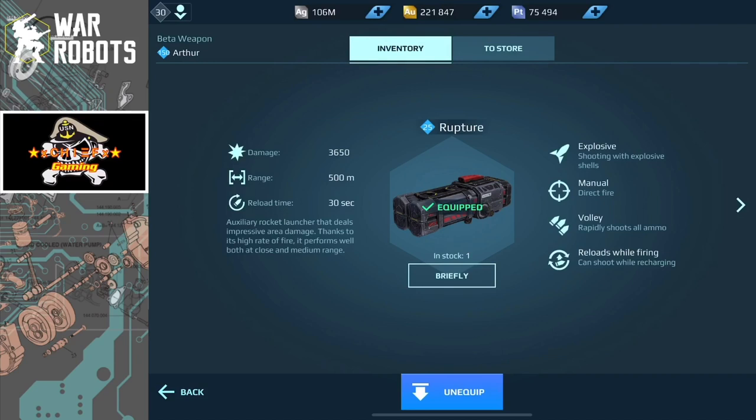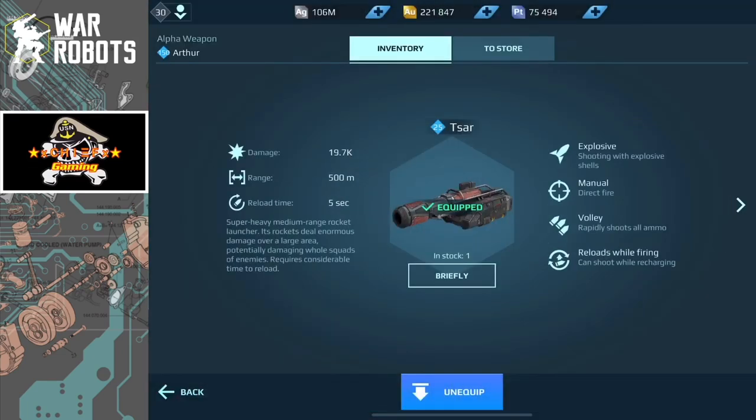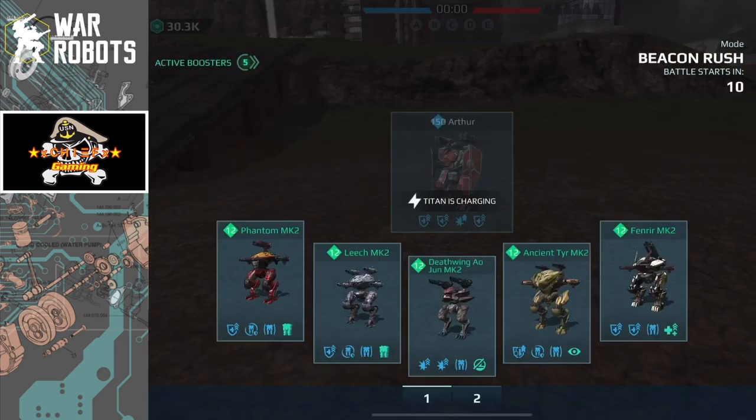Let's take a look at the rocket weapons equipped on here. First up is the Rupture, which is the beta weapon — the smaller rocket weapon. Then there's the alpha weapon, which does a bit more damage but has a much slower fire rate and reload rate. Overall these are pretty decent weapons, though I do think they fire a little bit too slow. That's the maxed-out Arthur — let's get into some gameplay.